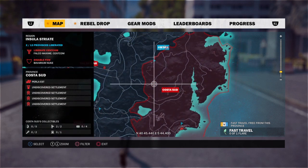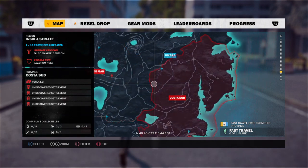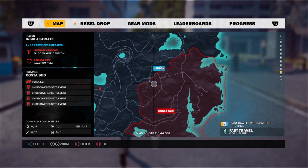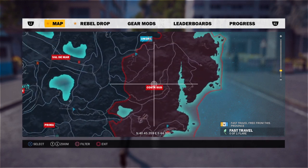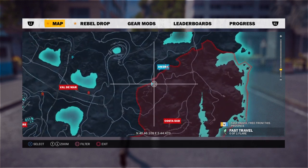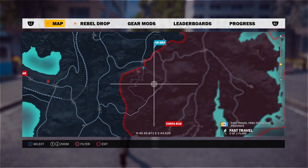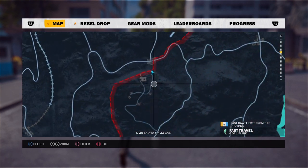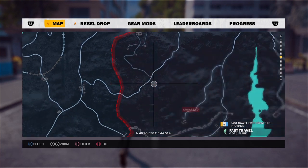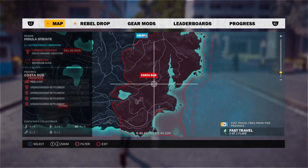Location six is in the city, in Costa Sud — the province. You've got this area, if you go down there it should be like this little basin or area. You go up the ramp and then it's Bago's Juncle — that's place number six.